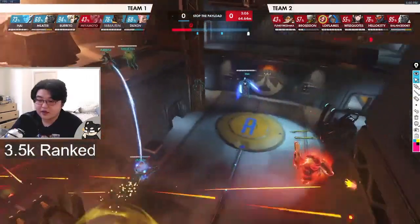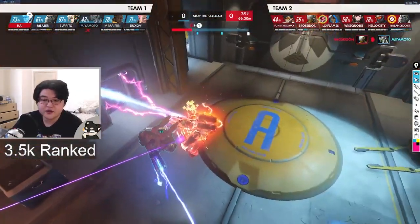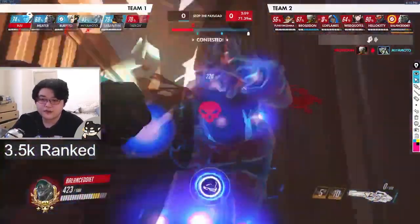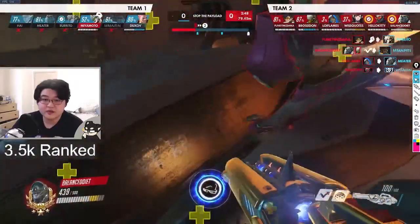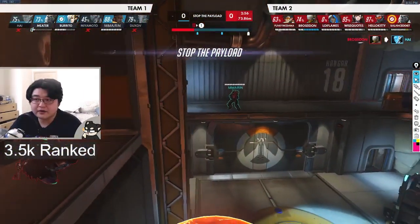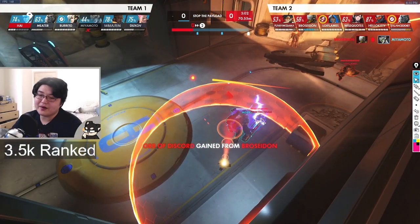Because you're going so aggressively and just making dives willy-nilly, the Baptiste and Mercy just get to chill here for free, raining healing down from above. You're never going to be able to actually get kills here. You do execute eventually, but it could have been a lot worse — like if a Soldier was up here, or if the Echo played this corner a little better. I don't know why the Echo died — her positioning is actual trash.